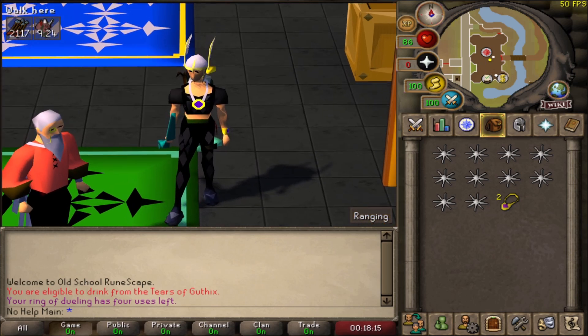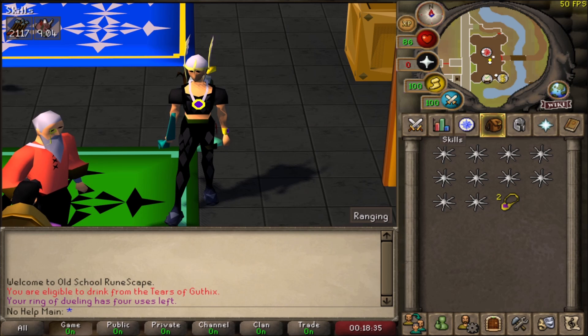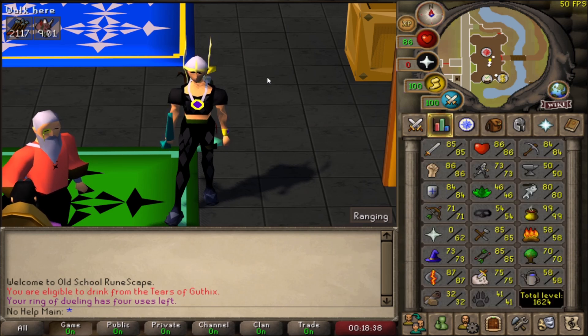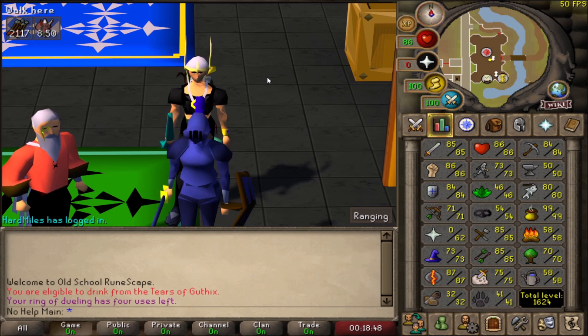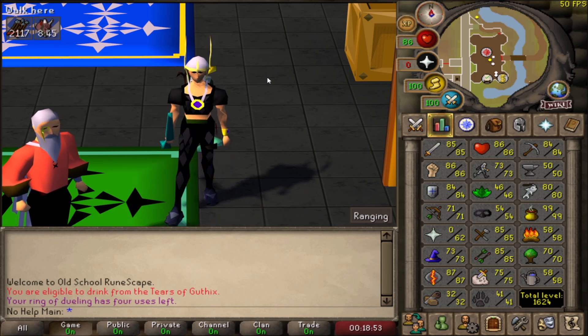In today's video I'm going to be showing you a great way of training range on a lower level account - whether that's a pure, an ironman, or any account that wants to train range super AFK, where you only have to look at the screen maybe five to six times an hour. Very good for low levels and does not need many requirements. This is how I personally got from 60 to about 71 range on this account, and the good thing about this place is it has a lot less competition than other spots. We're going to be killing sand crabs.